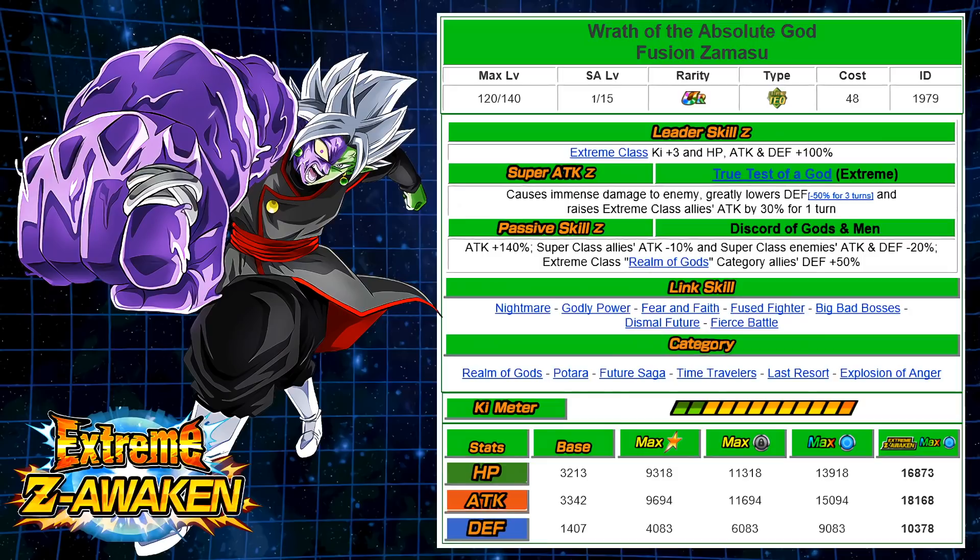The link skills are Nightmare, Godly Power, Fear and Faith, Fused Fighter, Big Bad Bosses, Dismal Future, and Fierce Battle, so if you're running this with other Zamasu units it links up incredibly well. The categories are Realm of Gods, Potara, Future Saga, Time Travelers, Last Resort, and Explosion of Anger. The stats are 168,000 HP, 18,000 attack — which is solid — but only 10,000 defense, which is why I wish they'd provided a bit more of a defense boost in the passive or SA.